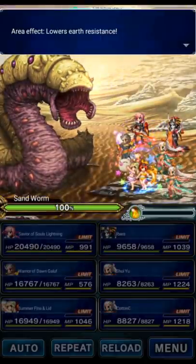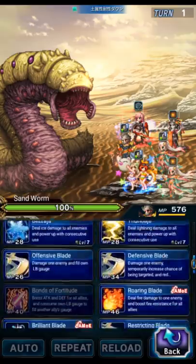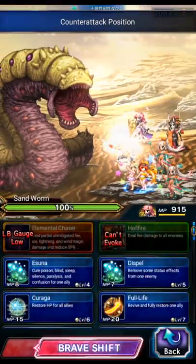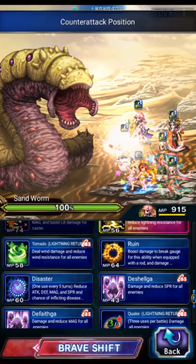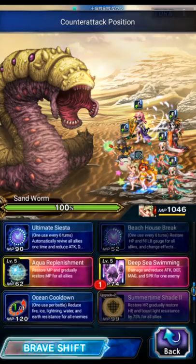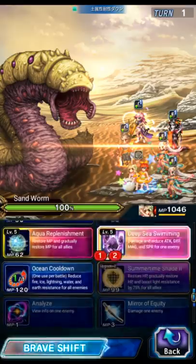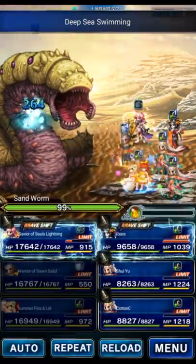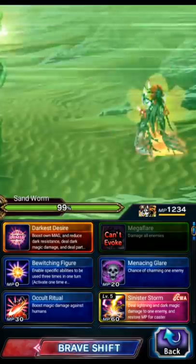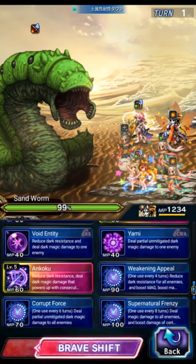Here's the ambush. They fixed the field, which is real nice. So Galuf will just physical cover on turn 1, Lightning will shift. We don't have her LB yet, so we can actually use Fid to break this turn instead so Lightning can potentially get crystals. Let's break three times so we can maybe poison the boss. Hey, we got a poison! If we get crystals with Lightning, then we can do a better break for next turn right away.